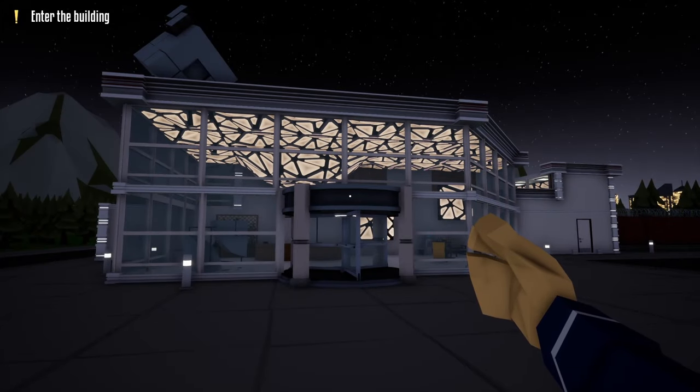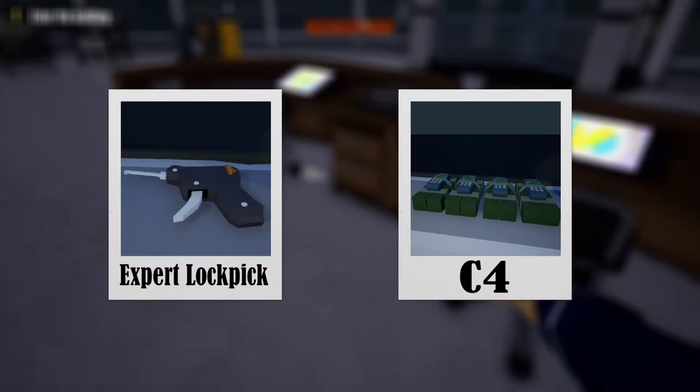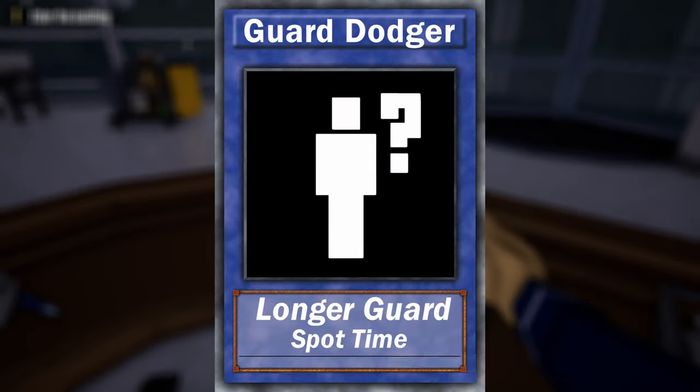Hello everyone and welcome back to One Armed Robber. In today's video I'm going to show you how to loot the Robman Research Facility stealthily using C4, and no, we won't be masking up or using any guns throughout this heist. The only tools that you'll need are a lockpick and C4, and the skill Guard Dodger will also come in handy.